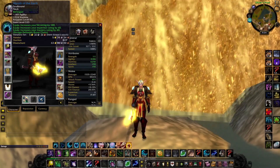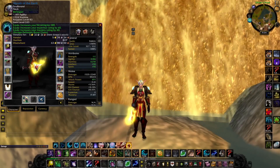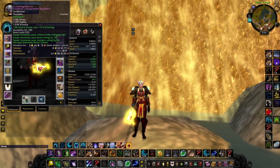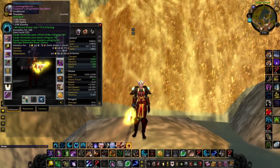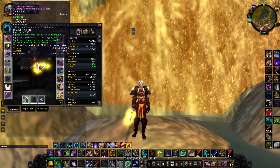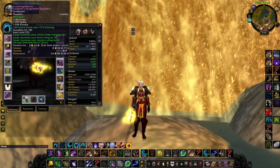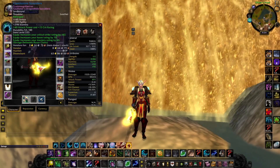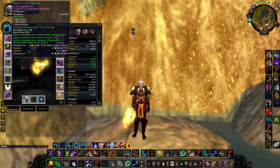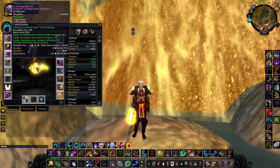Everything that I've made a video on, guys, I'm going to be making a guide for, so do not worry. When it comes to the shoulders, this comes from Halls of Origination. The shoulders come from a quest from the Lost City. We're going to put the 40 attack power, 15 crit from Hodir on here, and reforge haste into mastery — haste is irrelevant in this expansion when it comes to feral druids.